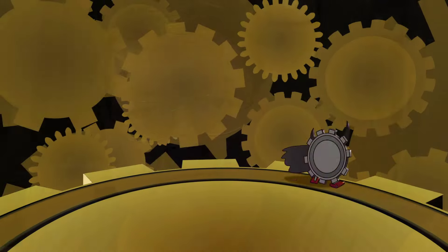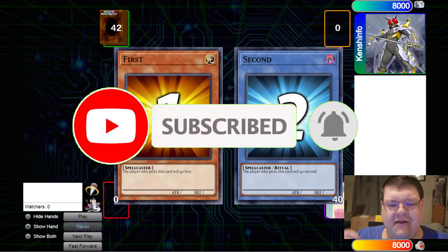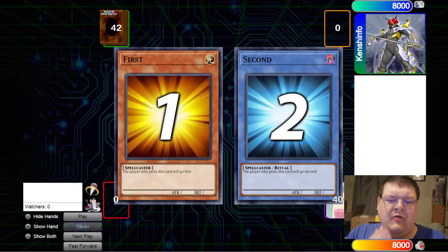By popular request, we are going to be digging into March 2007 Japanese format, showcasing Gadgets vs. Green Baboon. Make sure you guys smash that subscribe button so you don't miss out on more content. I want to preface a couple things here - I will possibly go more in-depth with this format if it's popular. Most of the 06-07 formats, in my opinion - March 2006, September 2006, March 2007, and September 2007 for the OCG - are all very fun formats. We've been playing this format a lot the last year.